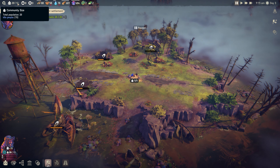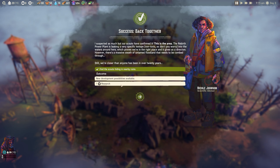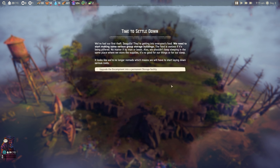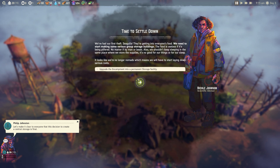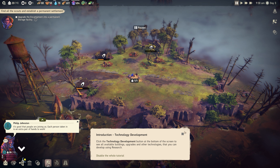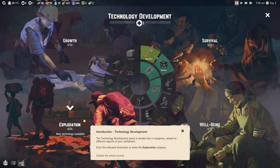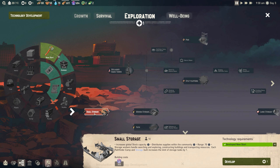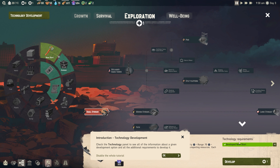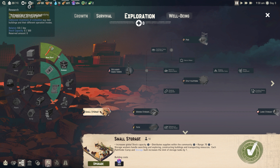We're now up to 20 people with 15 idle. New development possibilities are available - we've earned a research point. It looks like we're no longer nomads, so we'll have to start laying down serious roots. The objective is to upgrade the encampment into a permanent storage facility. We open the tech tree - exploration, growth, survival, and well-being are the categories. In exploration we can see small storage, which we develop for one research point.